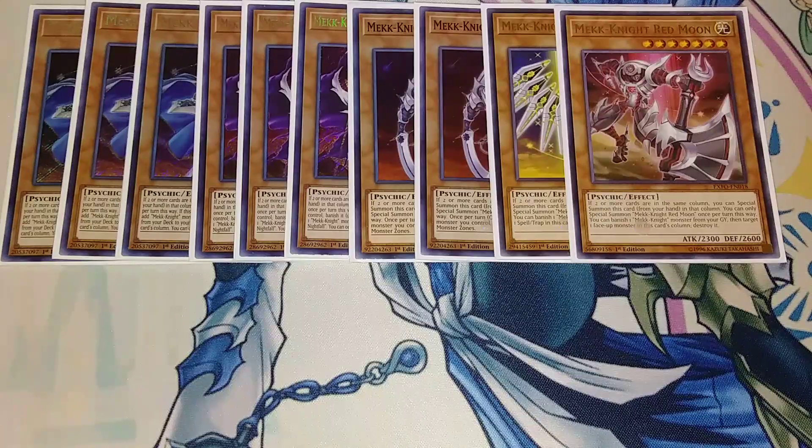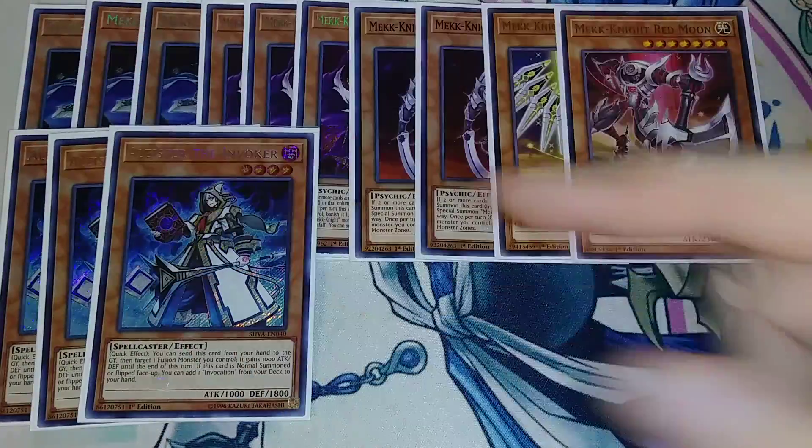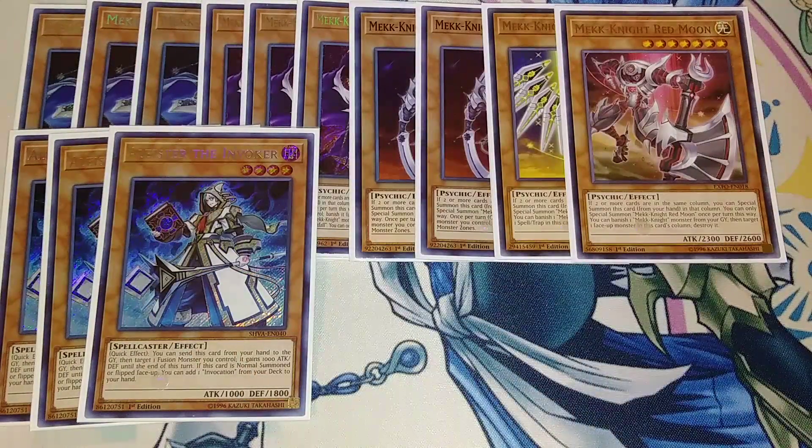We play three copies of Alistair the Invoker. You normal summon this guy and when you normal summon him, you get to add Invocation from your deck to your hand, which can be really beneficial. Also, if a fusion monster battles, you can send him from your hand to the graveyard to make that monster gain 1,000 additional attack. He's the combo starter for your entire Invoked Engine besides the Magical Meltdown.